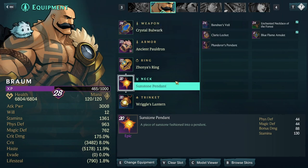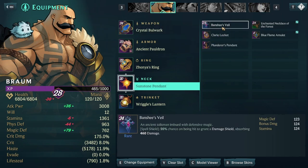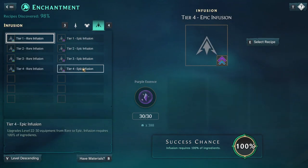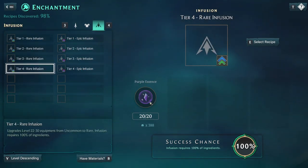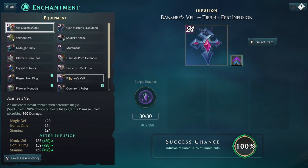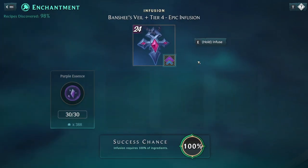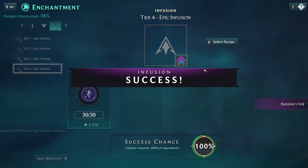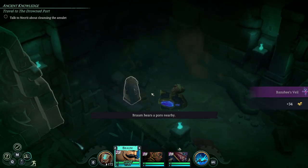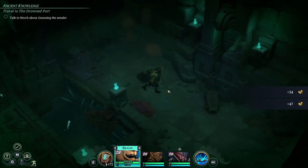Wait — Braum should be using this. We can probably upgrade it for him as well — seems good enough to be worthy of upgrade. I think it's already blue. Perfect. Braum hears a Poro nearby — where?